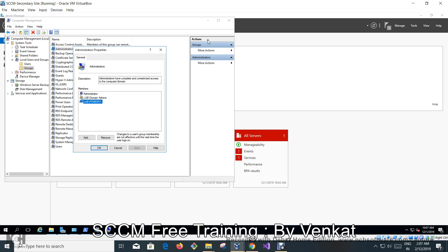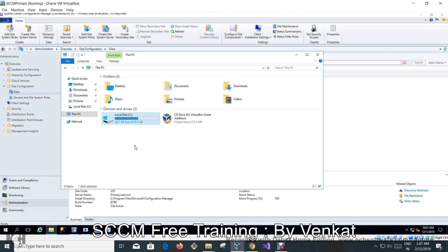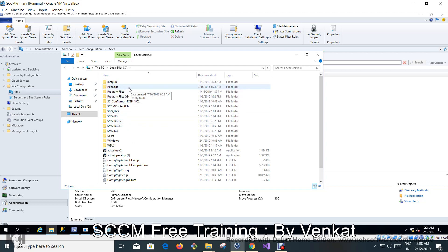Everything looks good. This is version 1902 and we are installing the secondary site server. Before clicking on 'Create Secondary Site Server' under the primary site, I strongly recommend you do the prerequisite check — to confirm it's a green light to proceed, rather than encountering issues during installation.